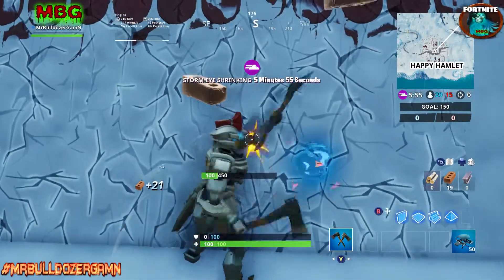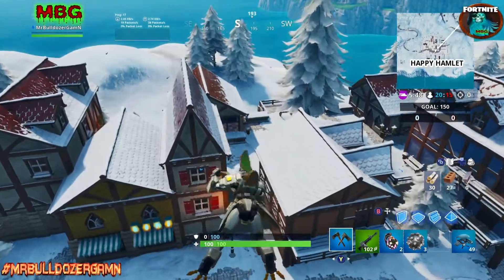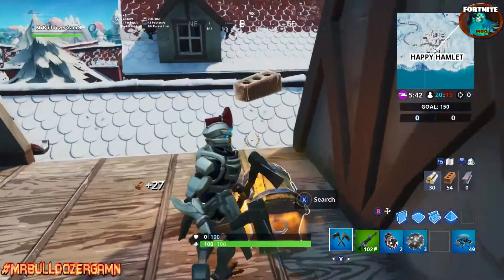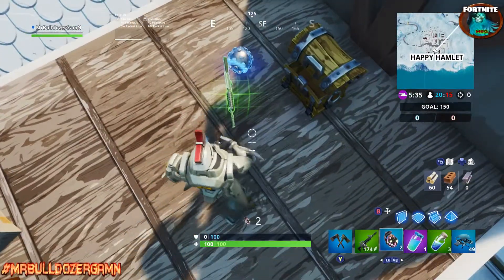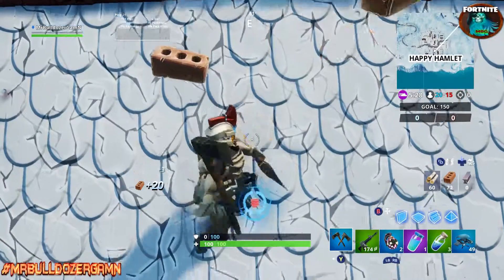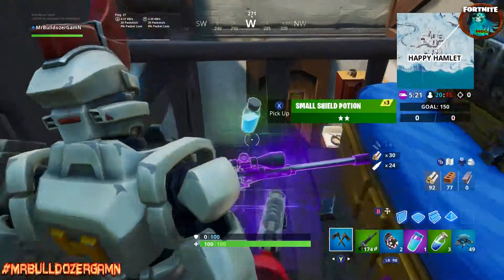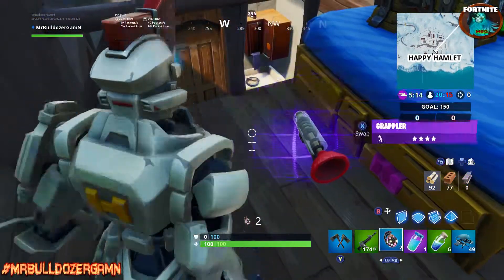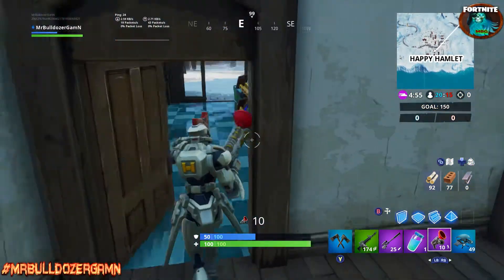Team Rumble is not spawning in the shadow bomb, the med kits, or the bandages. You're going to watch me open up in two games a total of 31 chests, two supply drops, and one mega chest. I've cut out all the footage in between and you're going to see me go straight from one game right into the next. In the first game I open up 16 chests with no results — no med kits, no bandages, no shadow bombs. I open up one supply drop in the first game.